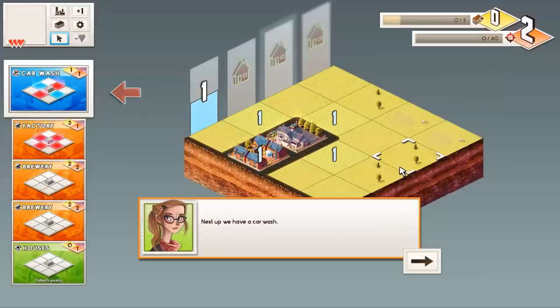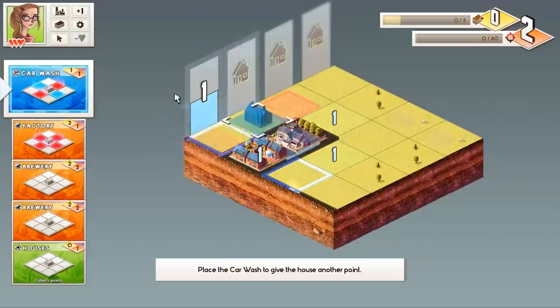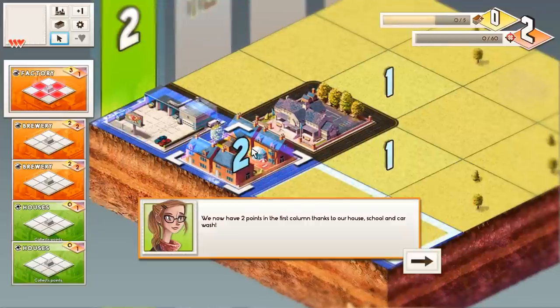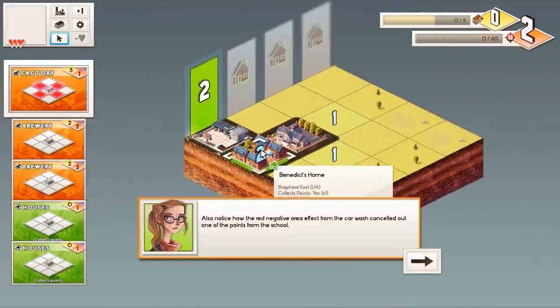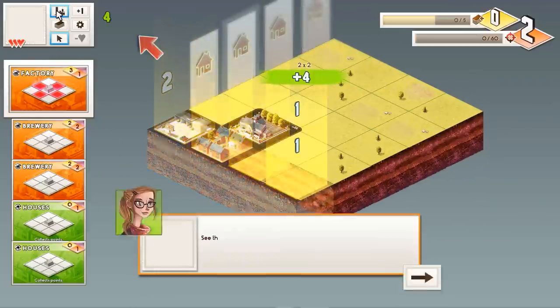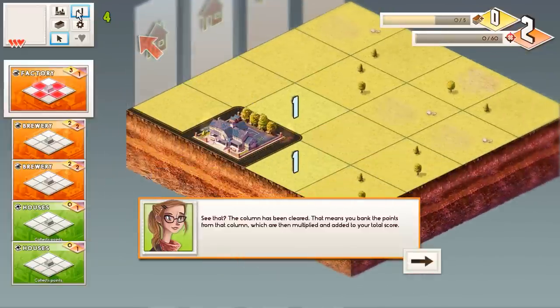In order to fulfill that target for each column, we need to use a combination of buildings that affect their surroundings and point-collecting buildings. Next up we have a car wash. This card also has some red squares, which means it will have a negative effect on those tiles. But crucially it has positive effects in the places we need to bring our house up to two. I'll place it here. Also notice how the red negative area effect from the car wash cancelled out one of the points from the school. The first column is complete.